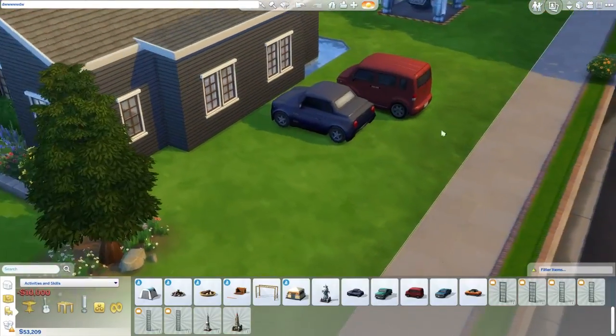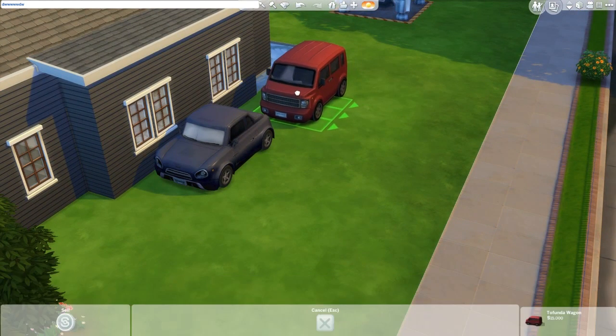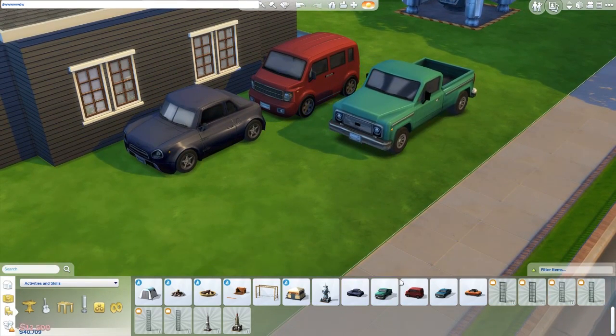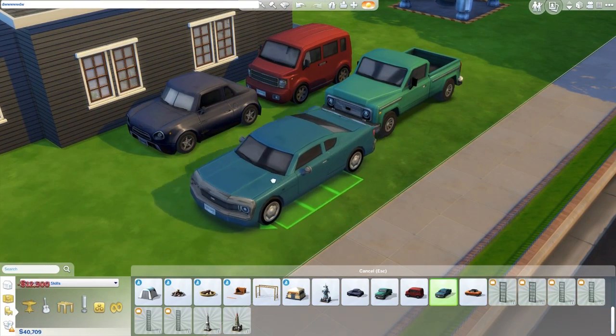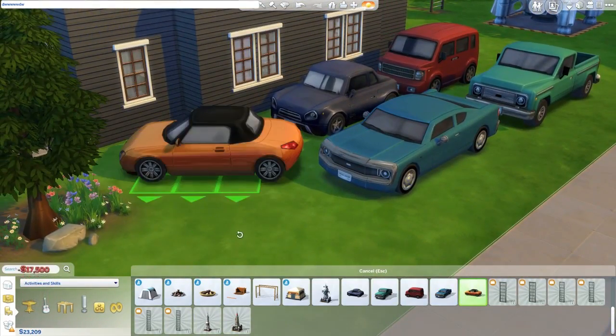Let's grab these cars over here so we can have a look at them all. We've got a little minivan, a little speedster kind of car, the ute — or truck if you prefer — a nice little muscle car, and then the little sports car.